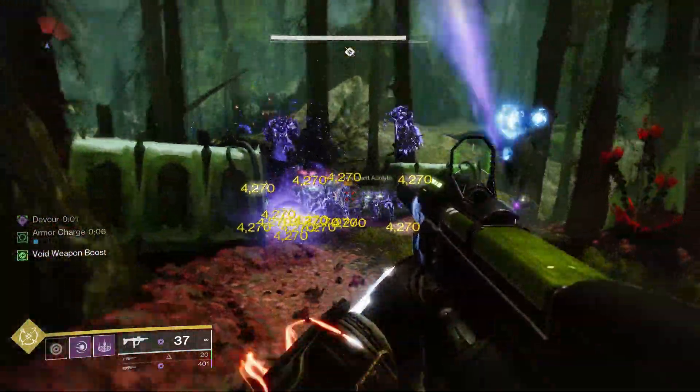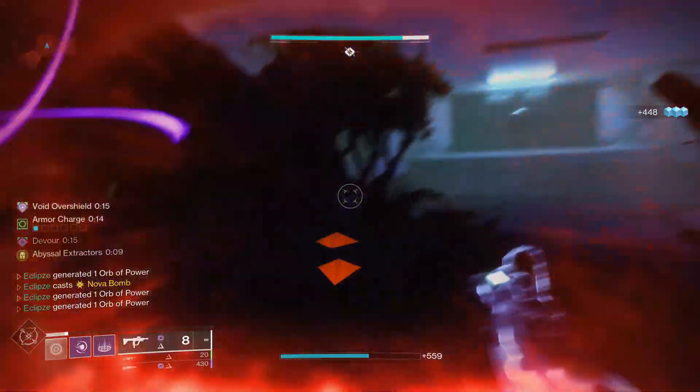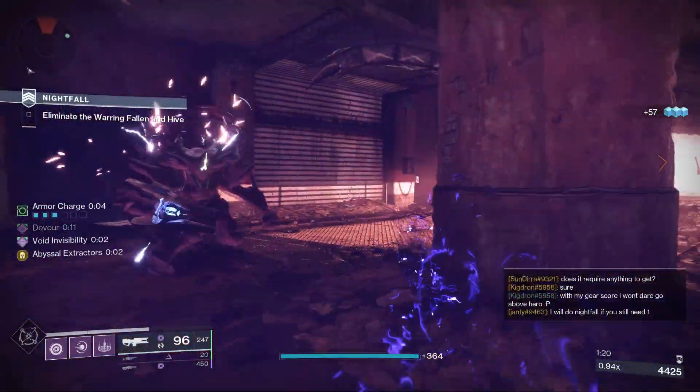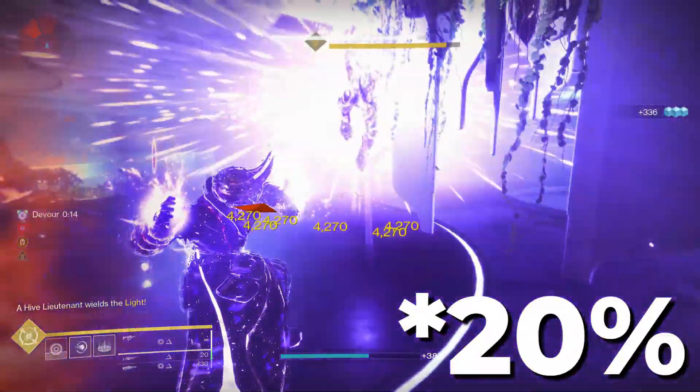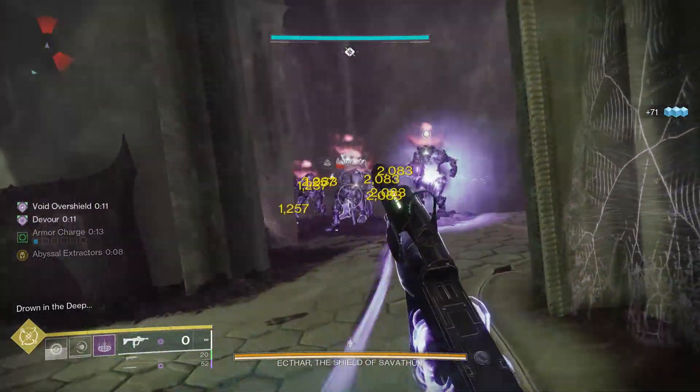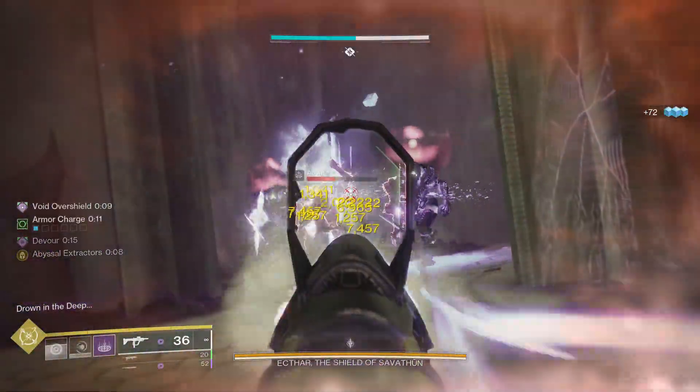Void Warlocks received a big power spike in Season of the Deep. We can now have overshields, invisibility, and devour in one build without needing to sacrifice any key mods or fragments. Our supers also do 25% more damage, we can continuously chain overshields and AoE weakening effects with something as simple as weapon damage.